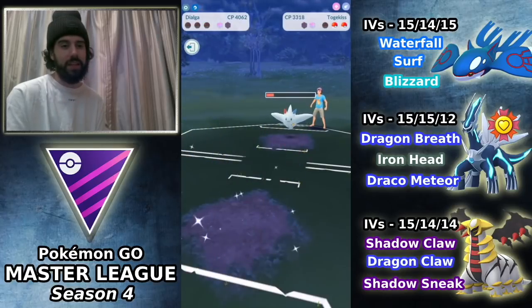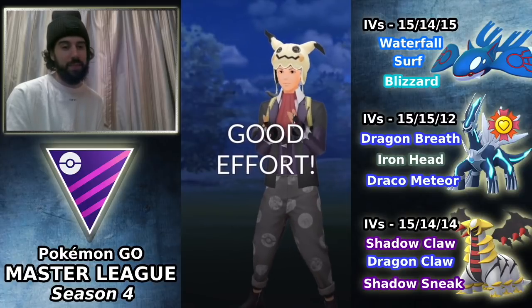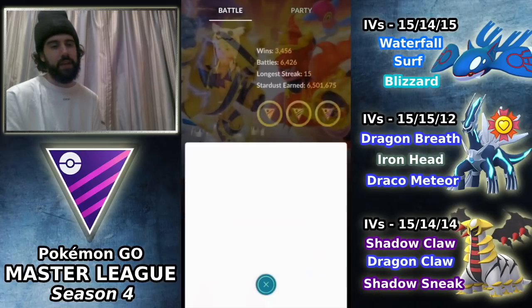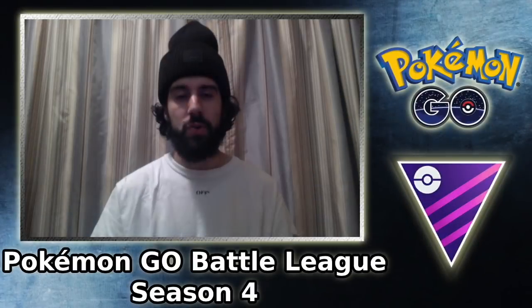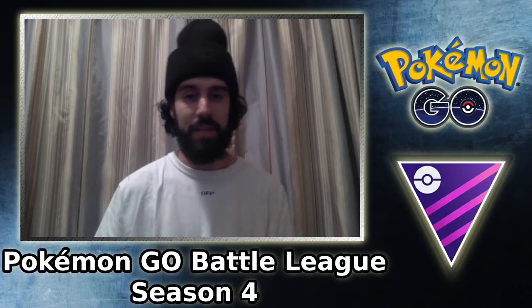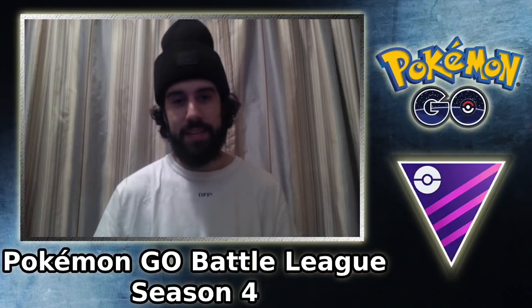The Togekiss basically sweeps us and there's pretty much nothing I could do — it wins in very dominant fashion. Definitely something I have to reconsider and go back to the drawing board on. We go 3-2, positive — set 2849, not too bad. Those were the first battles in Season 4 of Master League. I'll admit I don't feel as comfortable in Master League as I do in Ultra League, and I don't have a team I feel as confident with as I did with Double Ice.